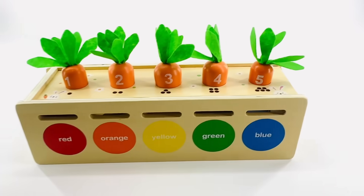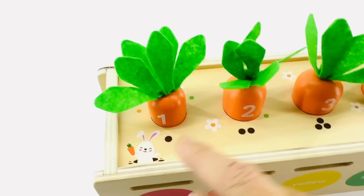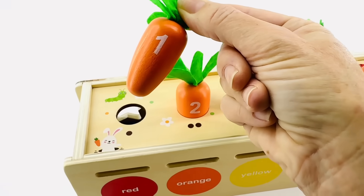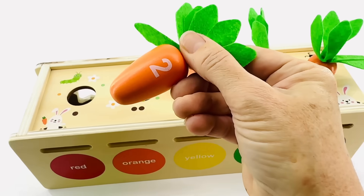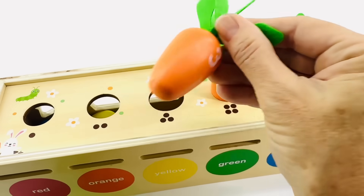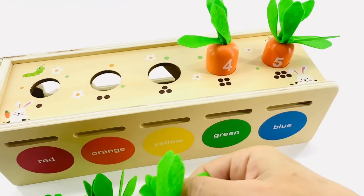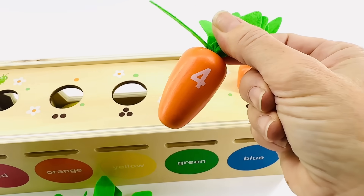Help me look for the number five. Let's count the carrots. That's one dot. And that's the number one. One. Two. And that's the number two. One. Two. Three. That's the number three carrot. One. Two. Three. Four. That's the number four carrot.